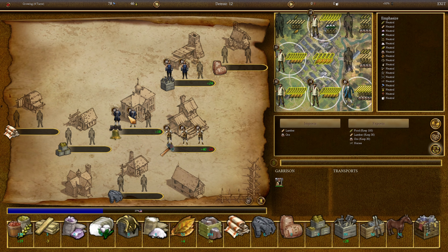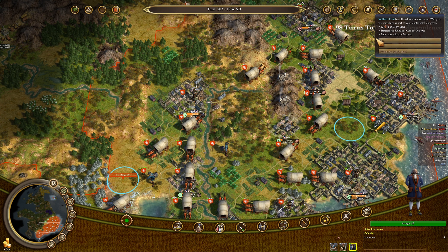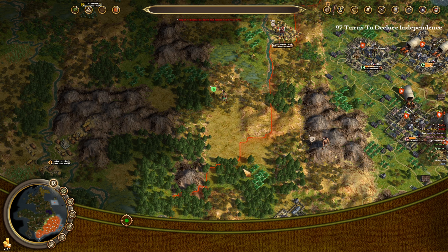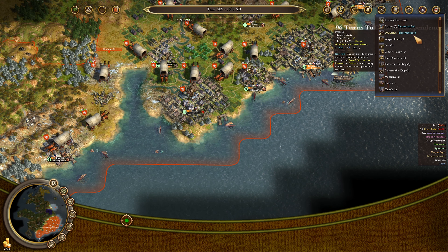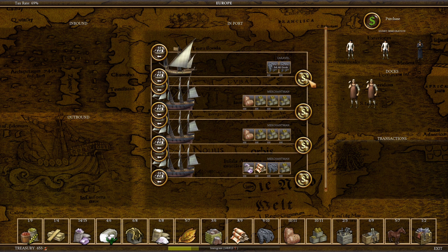We've got the blacksmith shop in Detroit set up. Next up is going to be a newspaper, and then we could go to Ironworks — but let's build the newspaper first. We'll take William Penn to make wars with the natives less likely and to get those crosses in our settlements. We're up to 69% tax rate, which actually helps us in a lot of ways. We finished the university in Beaverton — might want to start building a shipyard there too. Got the newspaper in Detroit; next up is the Ironworks.